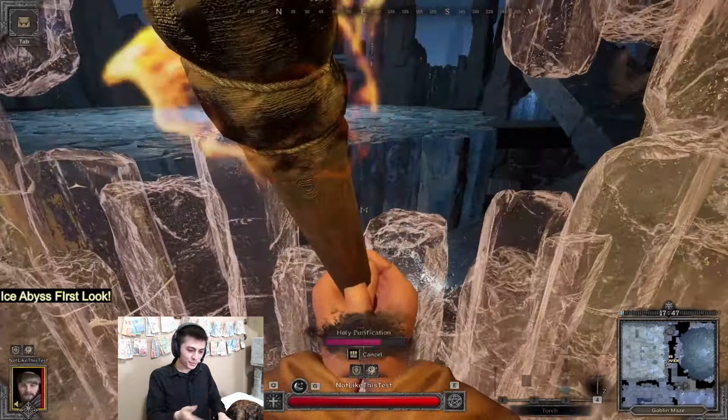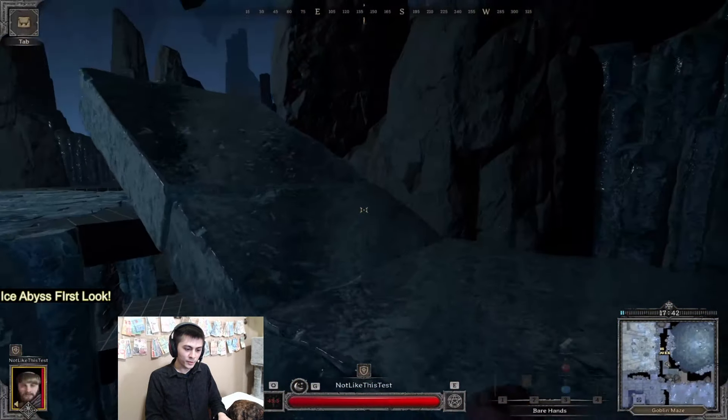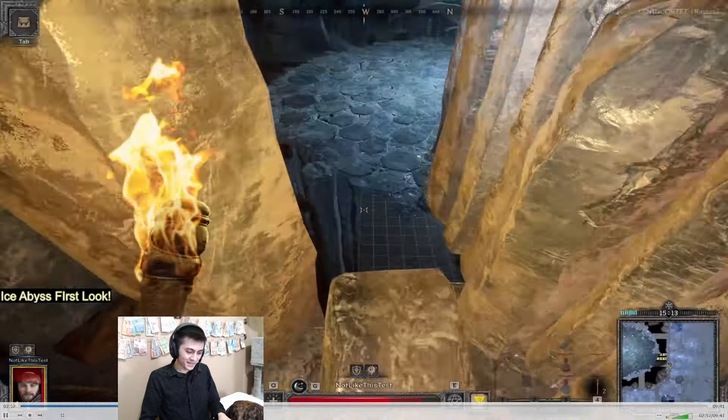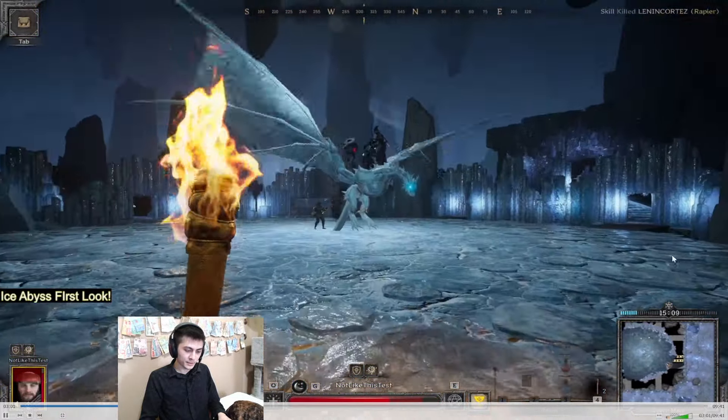The textures on the bridge are kind of wonky. You'll see a lot of stuff like this. I'm assuming this is all work in progress. But here's the dragon. Let's skip ahead to get a better view of it. Parkouring is going to be a problem on this map if they don't fix it, but we'll talk about that in a second.